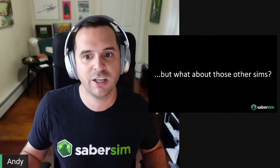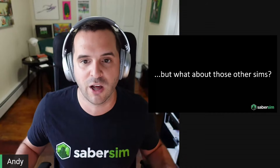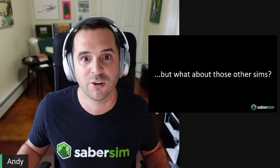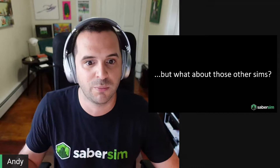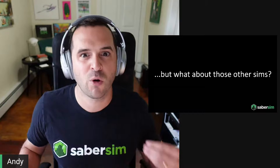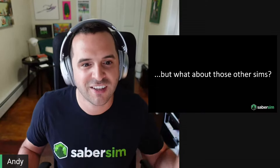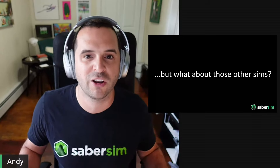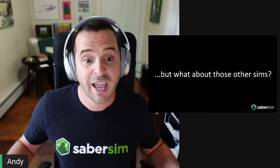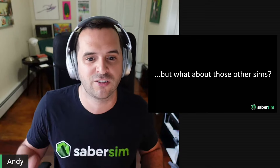Once Will finishes the timeout model, we'll run back tests. If it's an improvement, we'll add it to our sim and he'll move on to the next item on our list. If not, he'll keep working on it until it is. We know that this seemingly inconsequential factor is important, and we're investing the research, effort, and time to get it right. No one else is doing this sort of work — instead of investing in programmers and data scientists, they're hiring more touts and taking Hawaiian vacations.